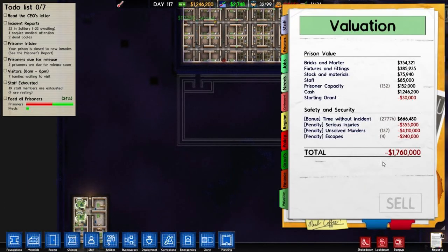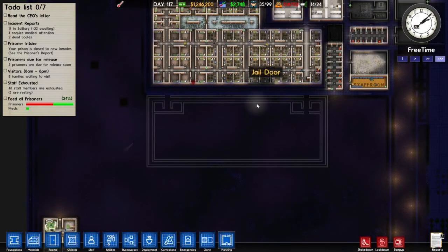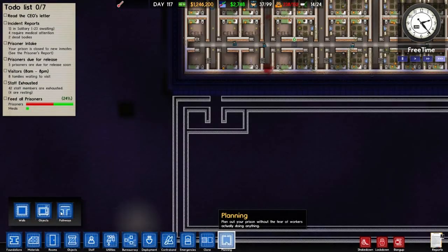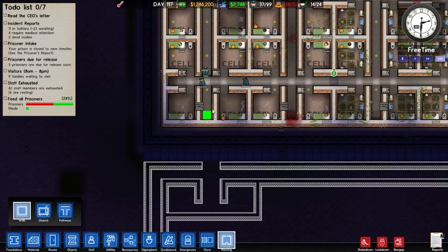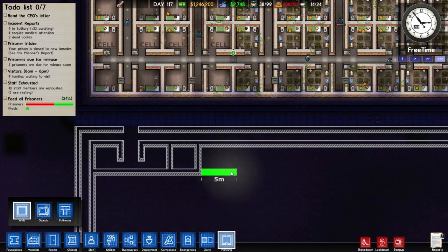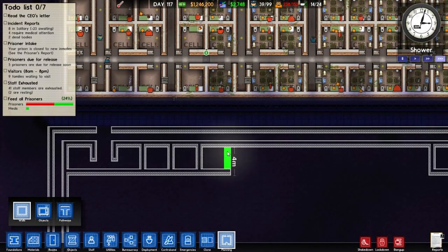I was told not long ago that there was no way I could get this valuation up to a positive number, and I am convinced that I can. My goal right now is to get this to a positive number — I don't care how long it takes. And then when I get that to a reasonably high number, probably like $50,000 or something, I want to start a new prison. That's kind of where I'm at right now, because I think at that point things would be going so well it would be boring anyway. So I've decided I don't care if this looks a little weird, because I think it'll align itself anyway if I keep doing this, all the way across like this.